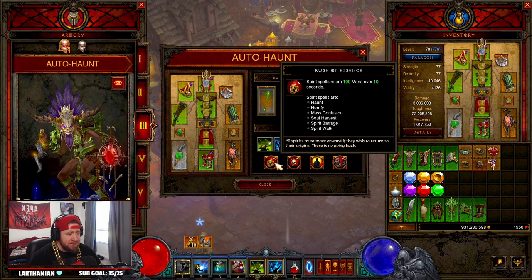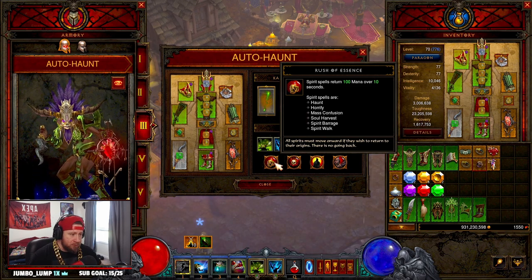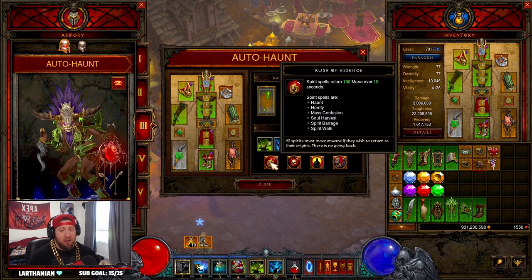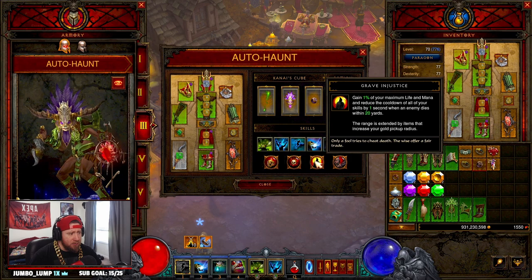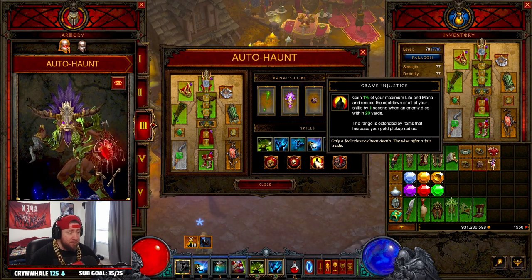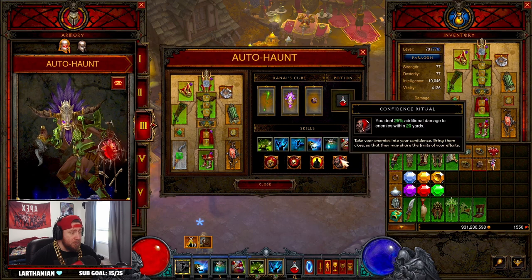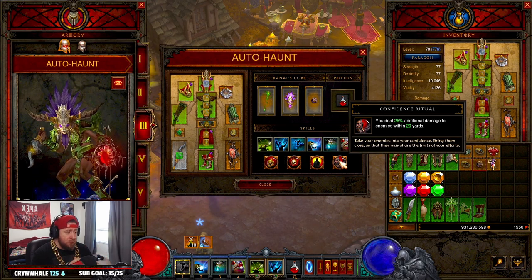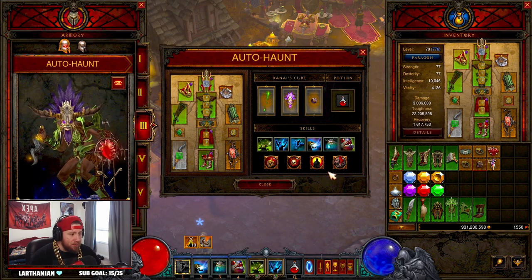For passives: Rush of Essence so spirit spells return 100 mana over 10 seconds — since we're casting Spirit Walk, Soul Harvest, Horrify, and Haunt constantly, we get non-stop mana regeneration. Gruesome Feast for maximum mana and increased intelligence from health globes. Grave Injustice to gain 1% max life and mana and reduce cooldowns, keeping our defenses up constantly. Confidence Ritual for 25% additional damage to enemies within 20 yards.